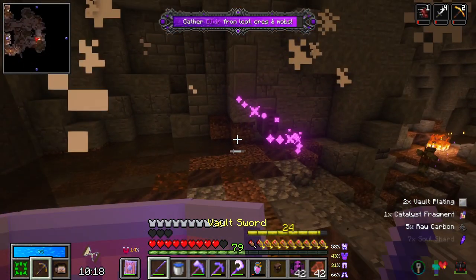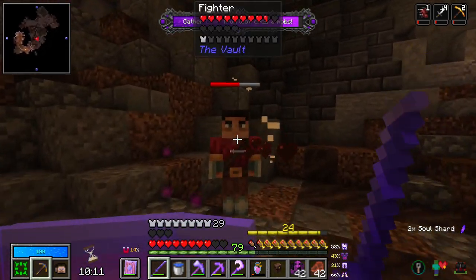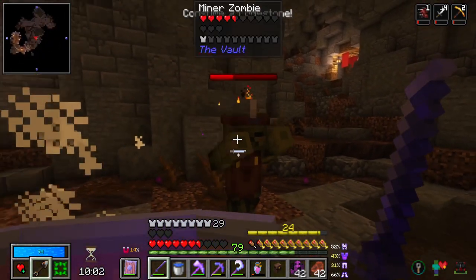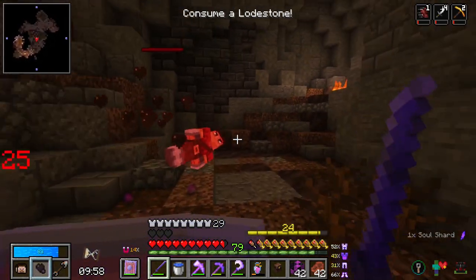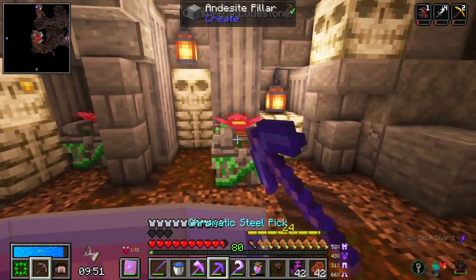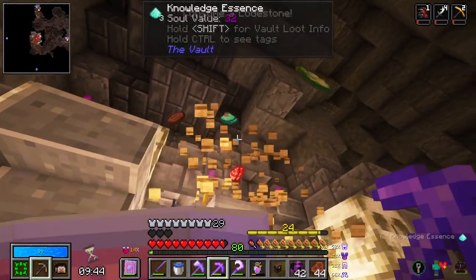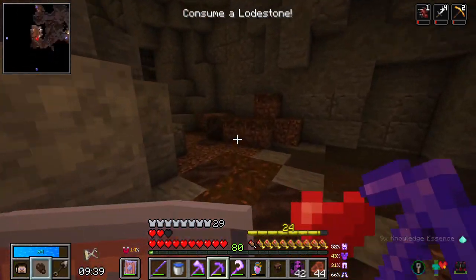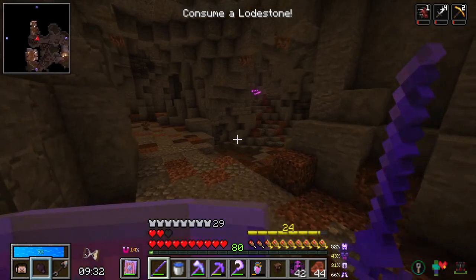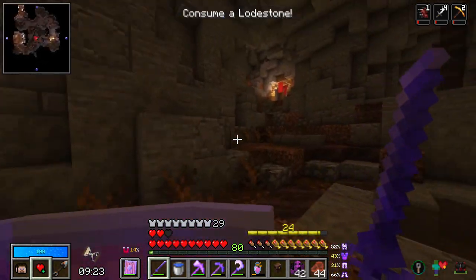Tristan, our famous single commenter, has pointed out that the time god is now a mana god, which is why we haven't given away any time - we still have all four things. It's really difficult to look up information about vault hunters because this is the third version, and information will tell you not only things about vault hunters 2, but also things about previous versions of vault hunters 3 before they rebalanced everything. So I don't know if Vendar was always mana in vault hunters 3, and only time in vault hunters 2 and 1, or if it changed during vault hunters 3.